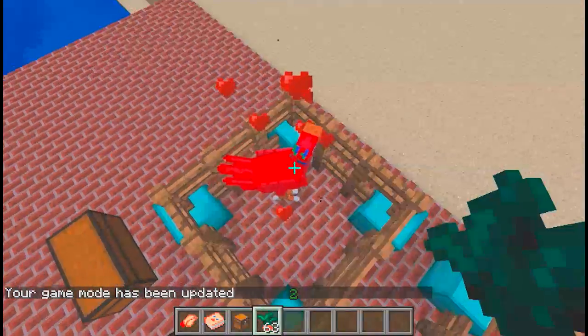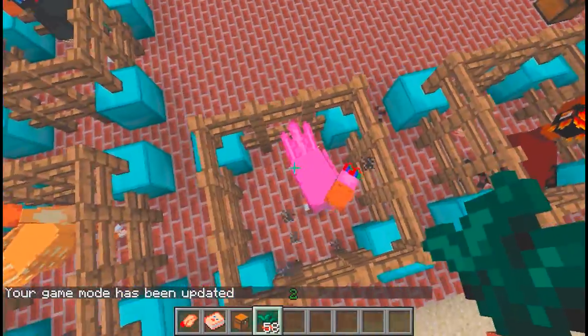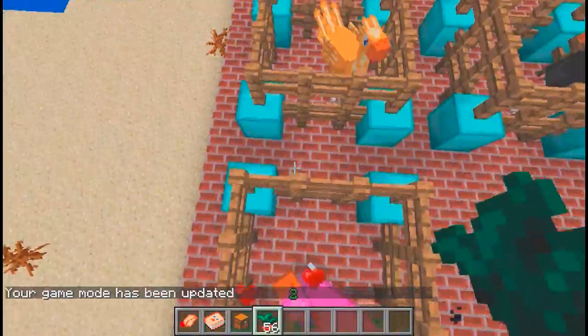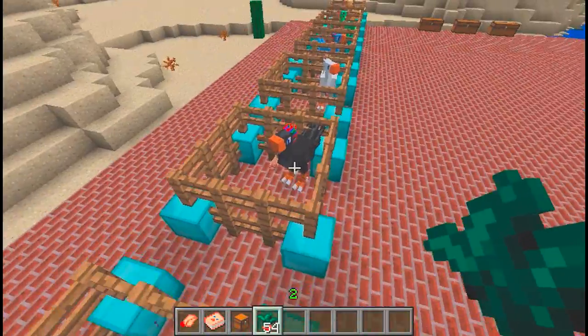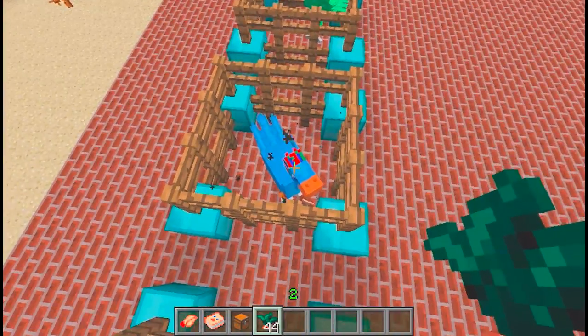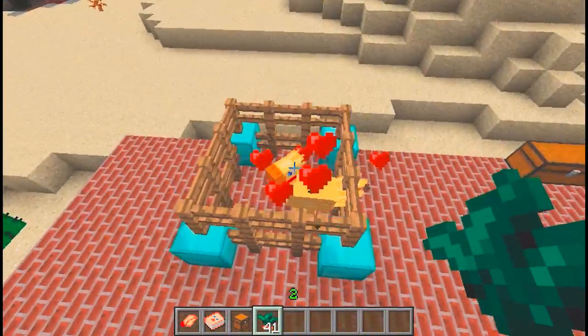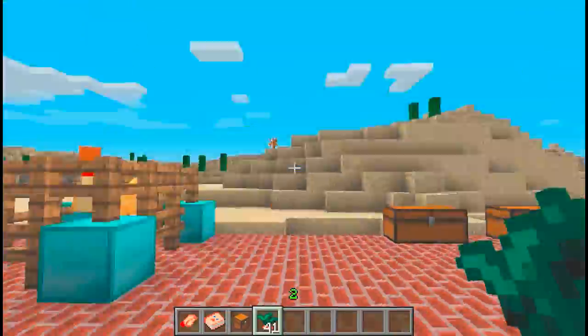How you tame a Chocobo is just right-click it until you get the hearts. Just tame them until you get those hearts — it tames them. They pretty much act like dogs. You got them all tamed.